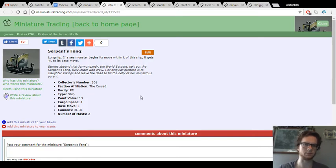This is a promo or limited edition from the Frozen North set. It's number 301, it's a cursed two-masted longship. It's 13 points, 4 cargo, L move, both cannons are 3L, but they fire twice with the longship keyword, so almost like 4 3L cannons in a way.